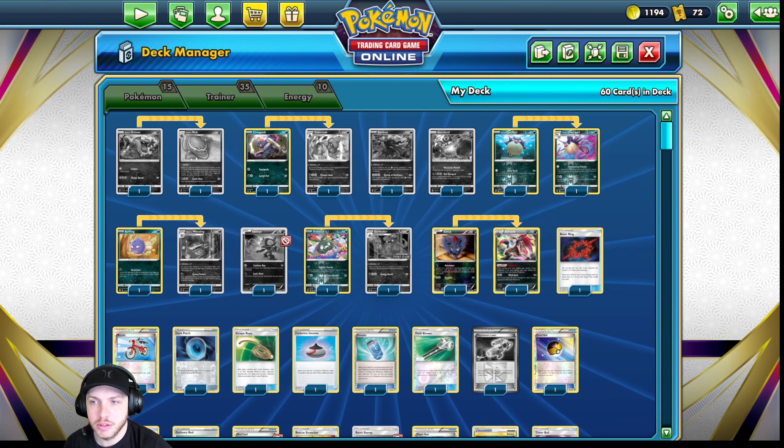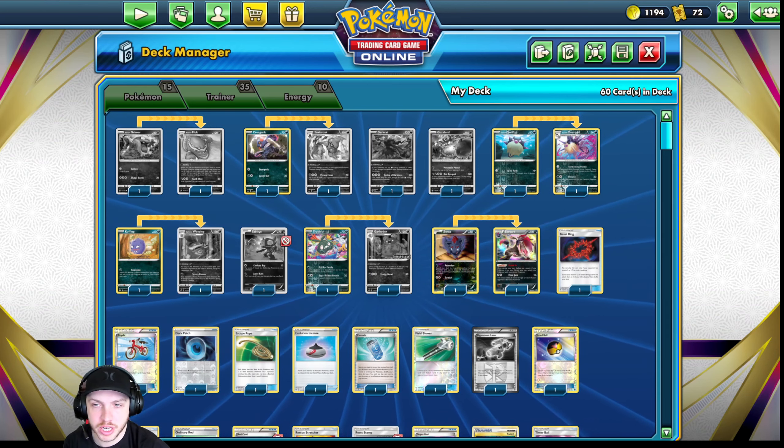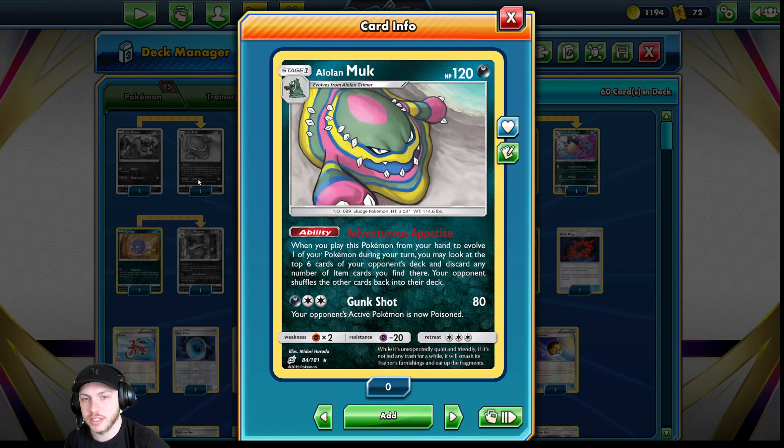Starting out, you have Alolan Muk, which actually ended up being far better than I expected. When you play this Pokemon from your hand and evolve one of your Pokemon during your turn, you can look at the top six cards of your opponent's deck, discard any number of item cards you find there, and your opponent shuffles the rest back into the deck. This hit several things like Floatstone throughout the day, which was a pretty crucial hit, especially since I play other cards that increase retreat costs. And I am poisoning a lot with this deck, as you can see even from the Gunk Shot.